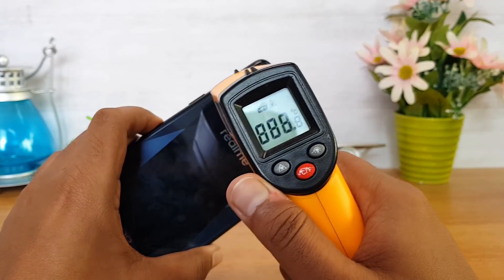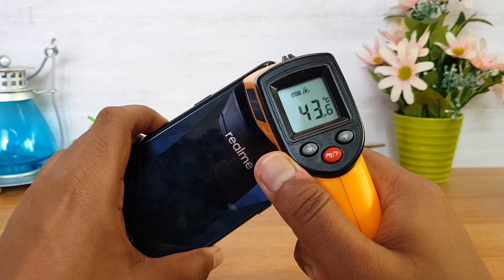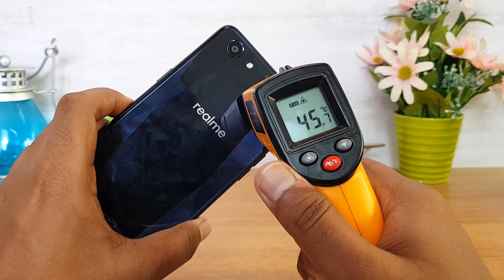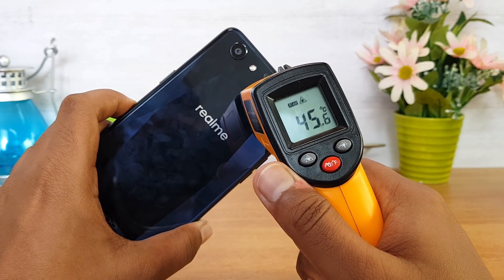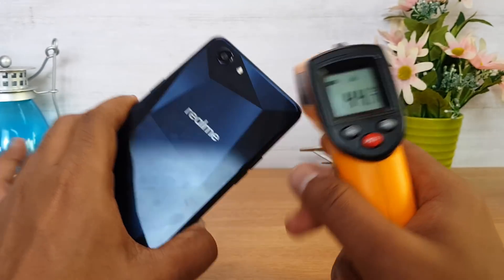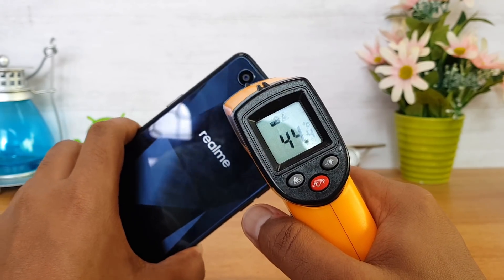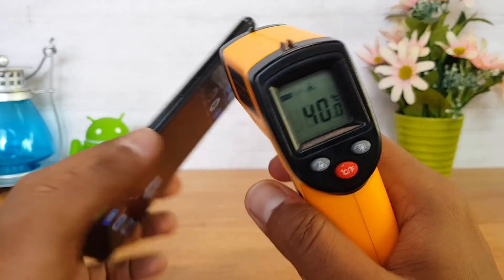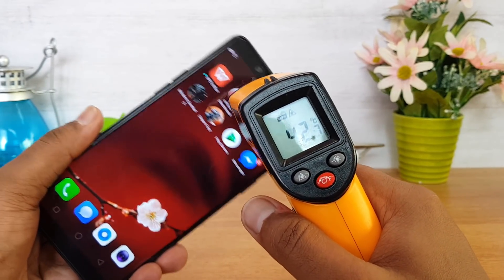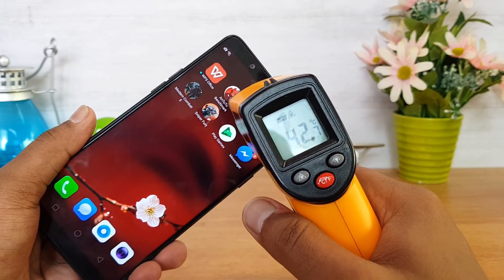We are now done with Modern Combat. The temperature is close to 44 degrees — around 43.8°C — and towards the edges you can see it's closer to 46°C, with 45.6°C on the back panel. Even though it's heating up, we don't feel the heat much because it's a plastic back panel. On the display it's 44.4°C. The temperature is definitely on the higher side on the Oppo Realme 1.